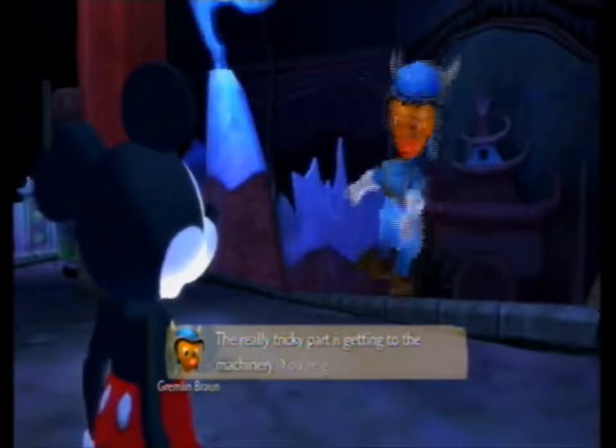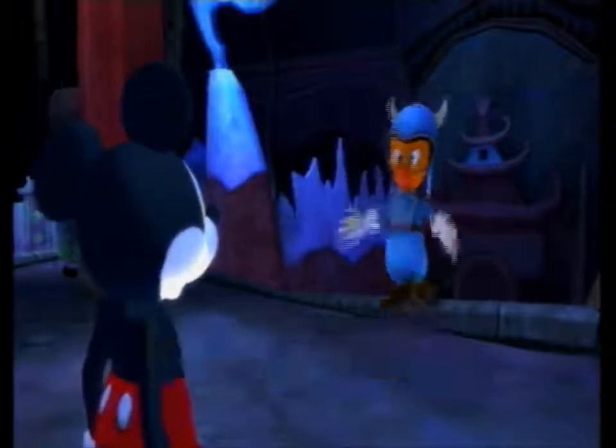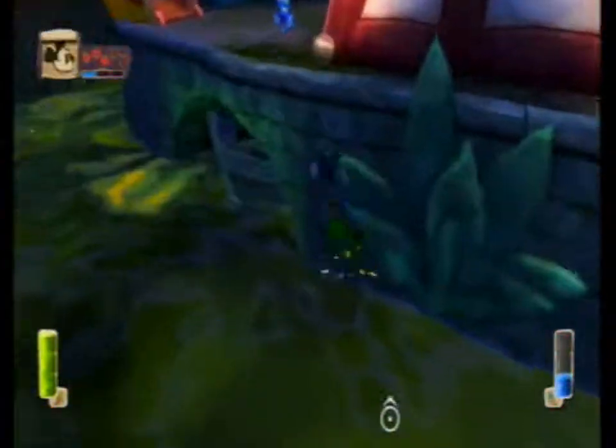Which is bad, considering there's no health beyond that point except for those little statues — I'll show you what those are. Smash them anyway. Our next quest is to activate the fire bridge, and this will be our whole point of this video. And I fell anyway — I'm dumb.